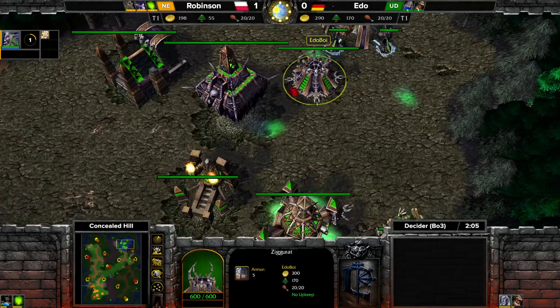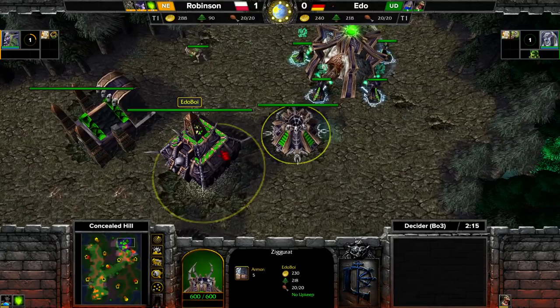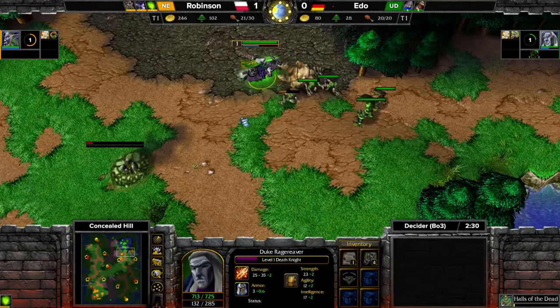Remember good old MTW Darwin with his 70 APM still getting top 6 in Germany. Five ghouls, no second ziggurat yet — this looks like a fast tech. Or he screwed up big time, but this looks like a fast tech to me.